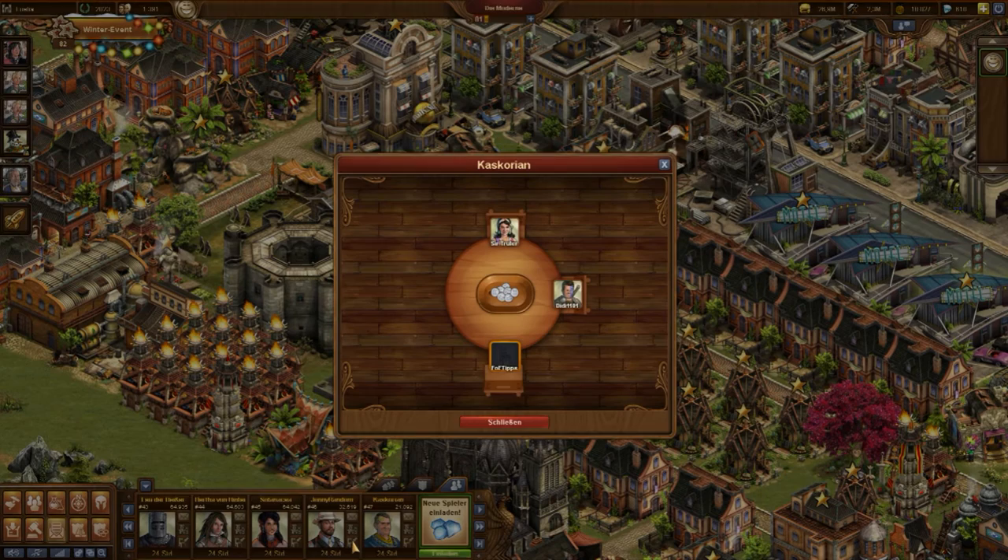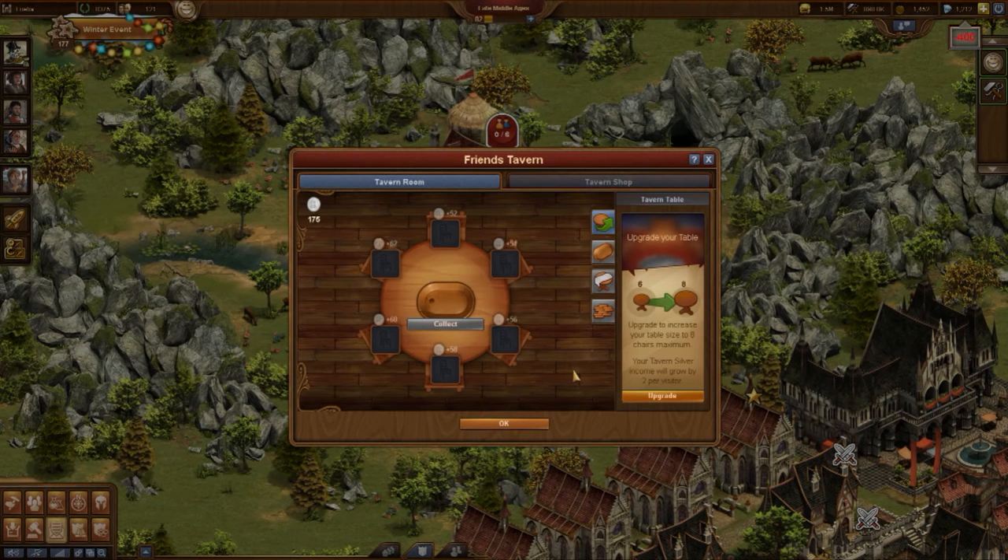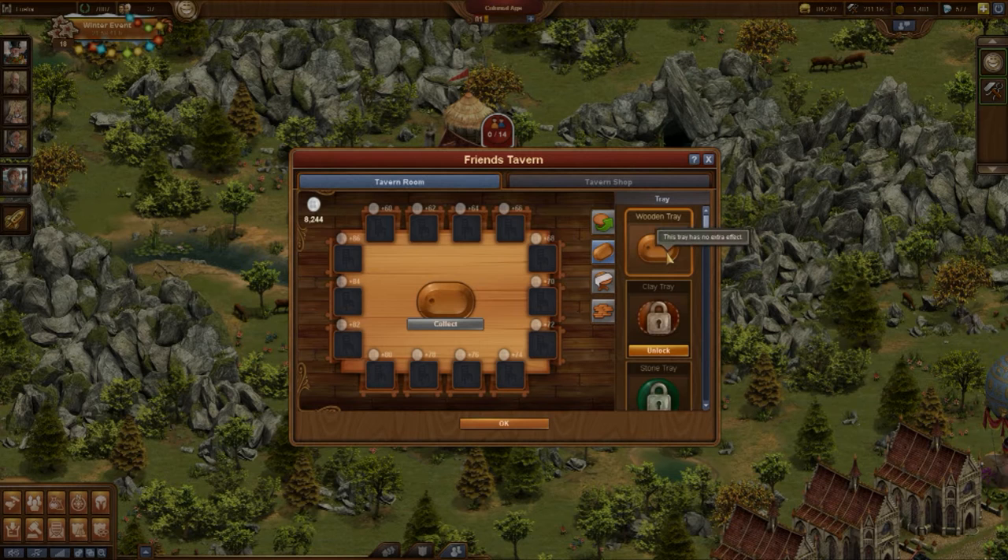You rarely find players with very small tables. If so, they are quickly identified as inactive and removed from the friends list. In the tavern there are some unused buttons where 'coming soon' was printed. And now soon has arrived — these customizations are announced for December 8th, 2016, and those who already like the tavern will be enthusiastic.